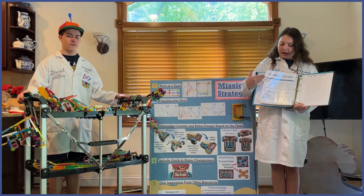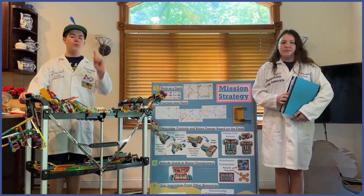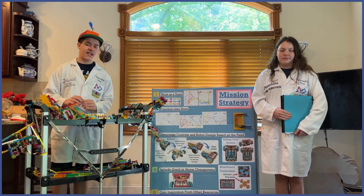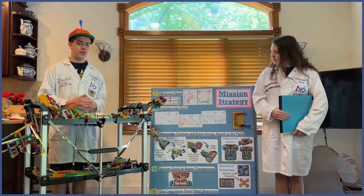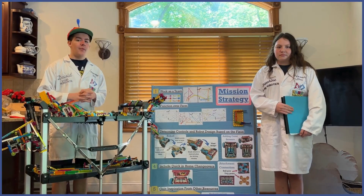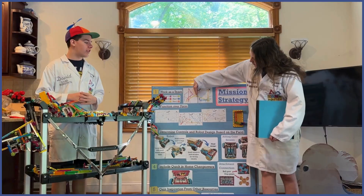To keep us on track, we created a goal spreadsheet and planned our mission strategy. Number one: work as a team. Our game strategy was designed so the missions on the left side of the field were done before moving to the right, so we wouldn't have to double back. Because of this, we decided to split the field in half and each began working on our chosen side.